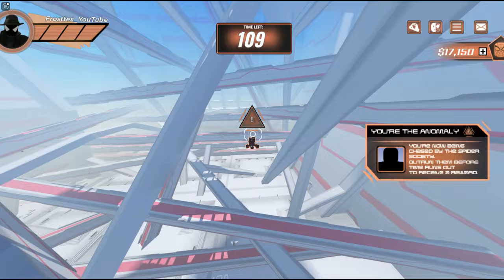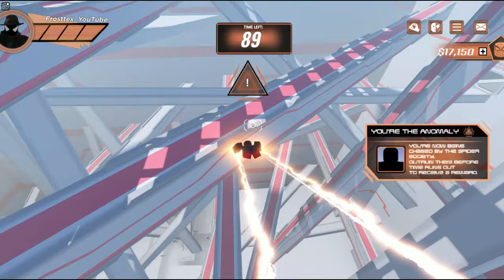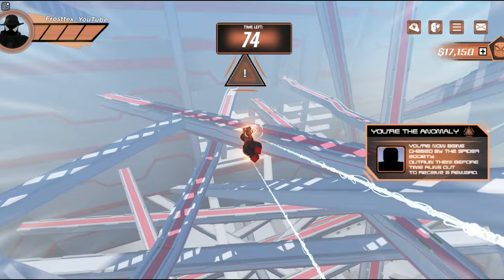On to the best way to survive as the anomaly. The tactic utilizes web zip — you're going to web zip diagonally across the map. Do not use your web dash freely, because whenever you get stuck you're not going to be able to free yourself. Save it for when you're stuck, let the cooldown run through, and then you're able to zigzag across the map and be almost uncatchable.